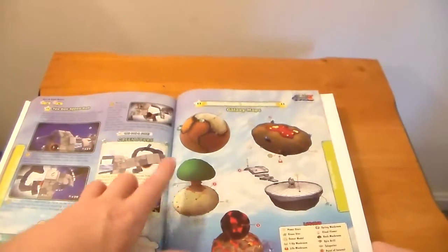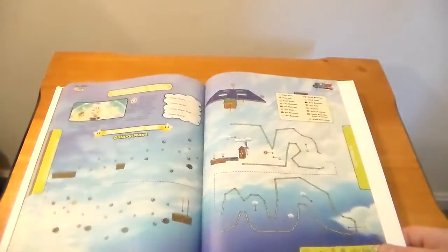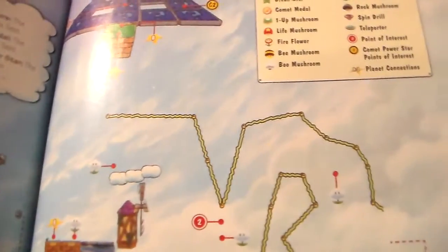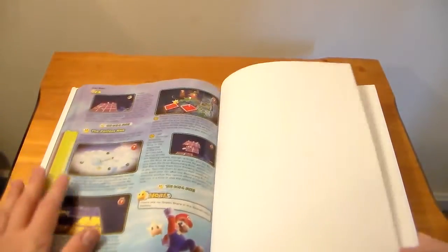Throwback Throwdown, which takes you through a number of old-school boss battles from Super Mario Galaxy 1. There's actually a comet star where you have to do all of those boss battles with one HP, which is super difficult. The Grandmaster Galaxy - which doesn't look like much from this standpoint but is incredibly tricky. And that's it - nothing on the back pages.